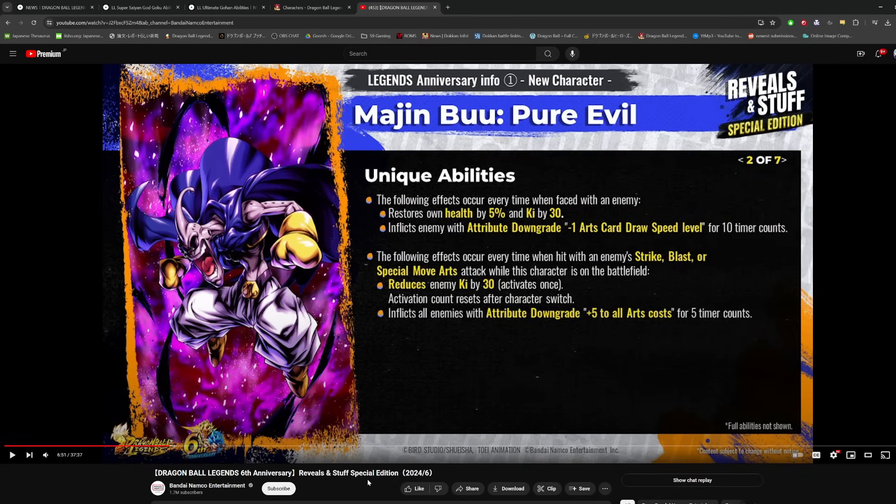Looking at his unique abilities — and I want to reiterate we're not going to see the full kits here, so I'll be doing a more extensive breakdown for these 1% sparking characters in my video tomorrow. Falling effects occur every time when faced with an enemy: restores his own health by 5% and ki by 30. So he's healing whenever he's facing an enemy — that's good. Minus one card draw speed to the current enemy for 10 counts. This needs to affect all enemies to be maximally effective; against one enemy if the opponent just switches, it does nothing.